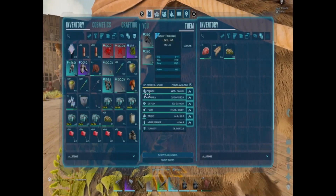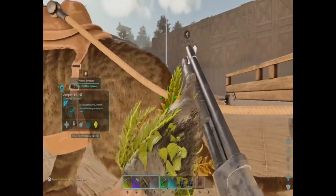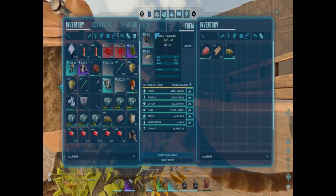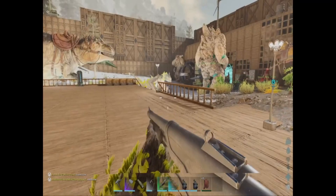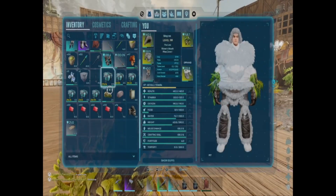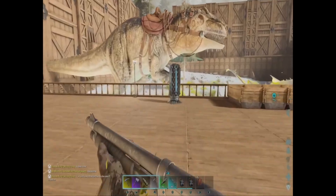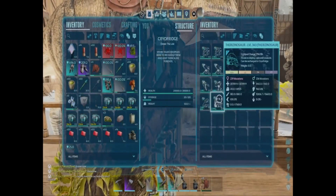It gave it torpidity, okay. So if you got a primitive saddle, will it work on something a little bit better? I just so happen to have a therizino over here in cryo and you can take this out.